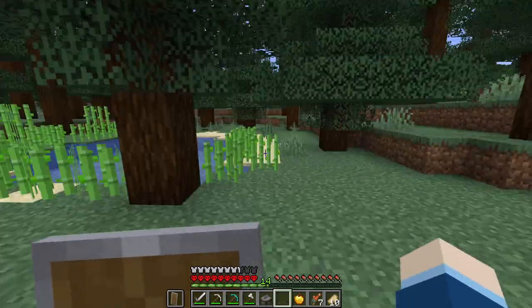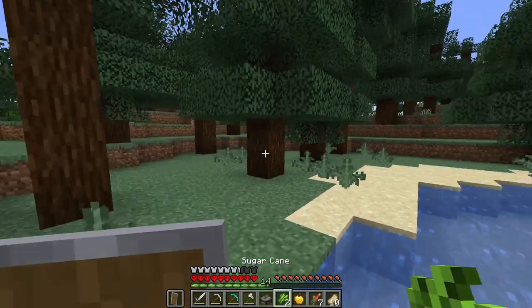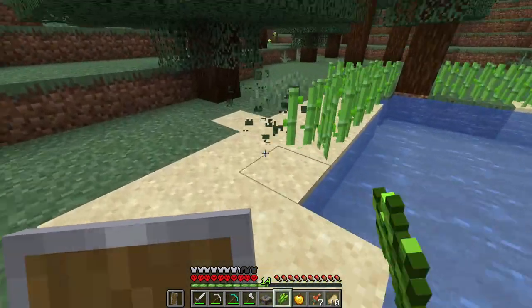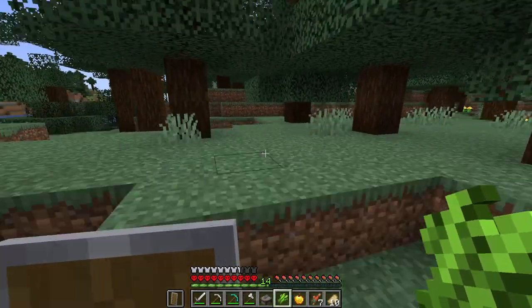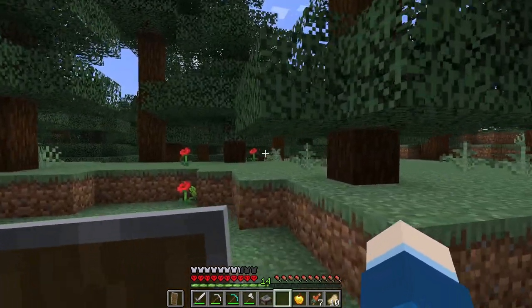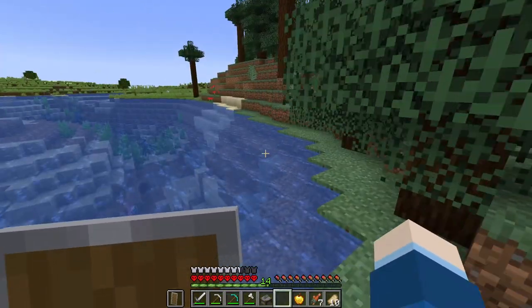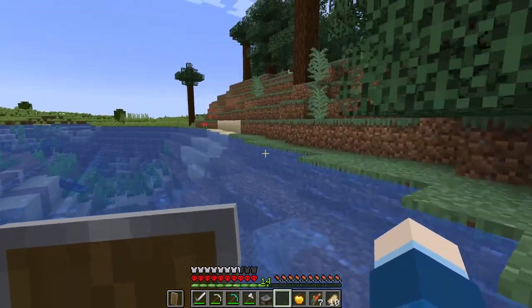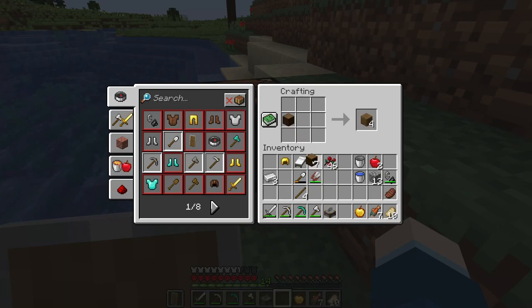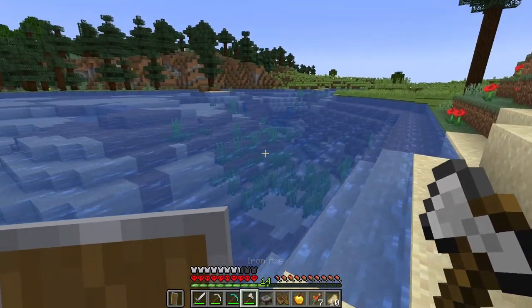I think the first thing we should do is find some turtles for a turtle helmet, because that's going to be a massive help for flooding the nether, especially in the early game. I don't think I would be able to survive doing the initial flooding without a turtle helmet. So let's craft a boat — that's going to be pretty useful for this. We'll try and find the ocean I found in the last episode; it should be just beyond the nether portal.